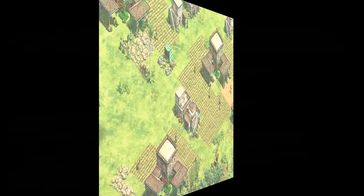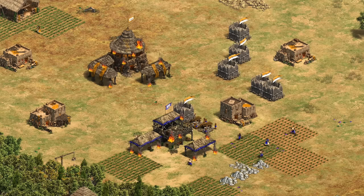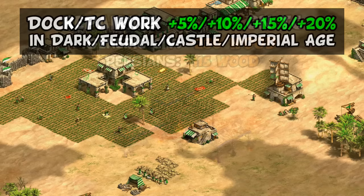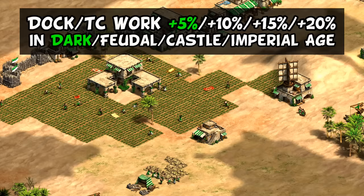Moving on to their civ bonuses, the first two I consider strongly linked together, creating a super economy package for Persians. First, they start with plus 50 wood and food, adding in a faster work rate on your town center and dock. A third effect is you also have double HP on town centers and docks as well. Maybe the most infamous use of this is to delete your starting town center partway through dark age and then rebuild it beside your opponent — given Persians' double HP, with similar villager numbers your opponent's town center will always go down first without repairing, while also making repairing your own town center cheaper since the cost is tied to the percent of HP repaired. It's a risky all-in strategy, but you can't talk about Persians without mentioning it.